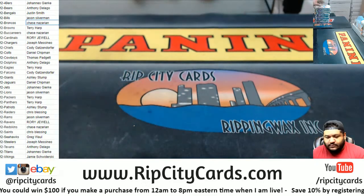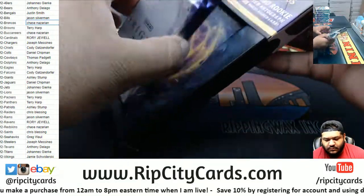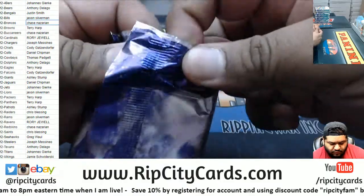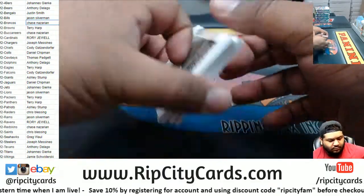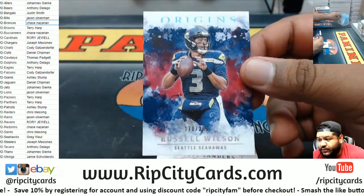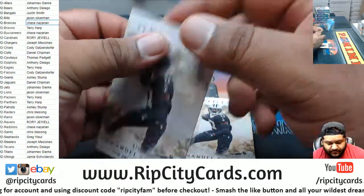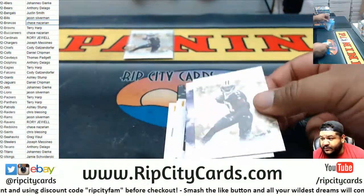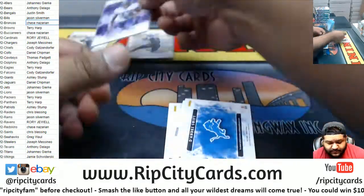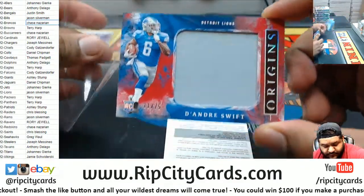Alright, let's see what we got here. We have Russell Wilson, $2.99 Seahawks. Emmanuel Sanders, $0.79 Saints. And a Bade Sanders for the Saints, a Bade Cook Vikings. Got a Relic for DeAndre Swift, $0.75.